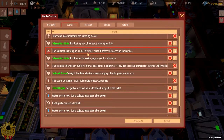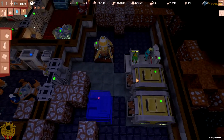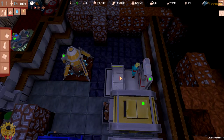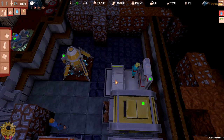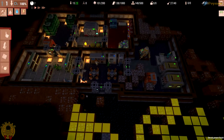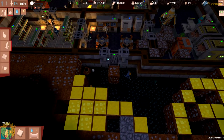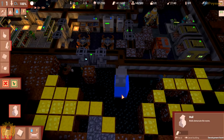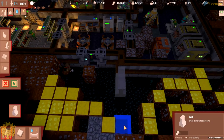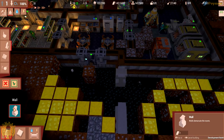I've been attacked by a mole man and somebody has lost a piece of their ear. More residents are catching a cold. They need to go to the infirmary — they are going to get cured. It's very simple: just lay on the bed there. We are also lacking water — I need to do something about it very quickly or I'm going to run out. I need to finish this room and establish a second water network.